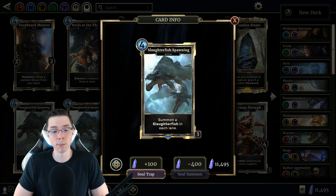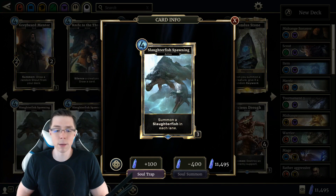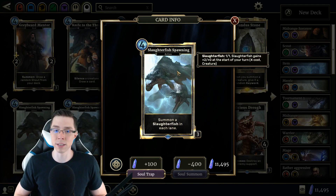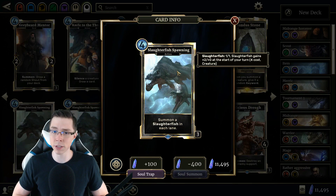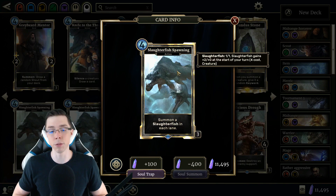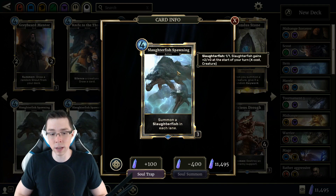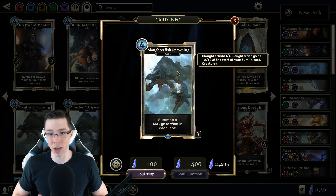Even though it sees basically no play at the moment, I honestly hope one day it'll eventually be changed back to a three cost. A lot of people didn't like it because it summons a 1/1 Slaughterfish that then gets +2/+0 every single turn in each lane. It was definitely a snowball card — like pre-nerf Merric-at-Aswala Savage and Crystal Tower Crafter — and allowing them to get out of control could lead to an early steamroll victory. However, the fish themselves are very fragile, and there are even more answers to them now than before. We have more curse effects with Drain Vitality, and more powerful three-cost cards like Dark Guardian competing for that slot while also serving as a good answer to the fish themselves.